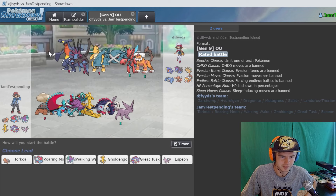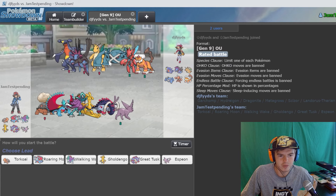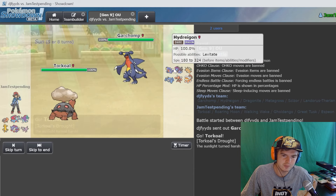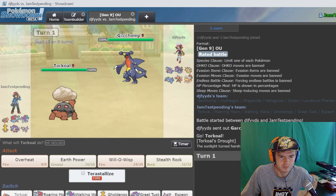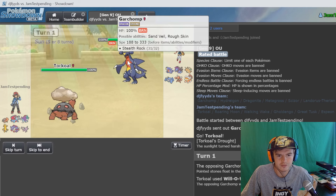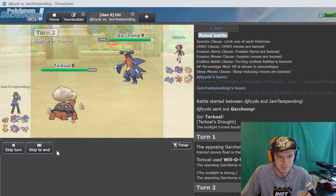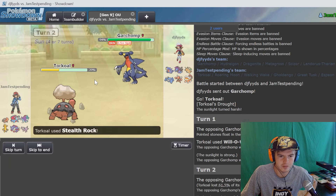I'm gonna lead Torkoal - they don't really have something that wants to stay in on this guy. I don't see Espeon doing much in this battle mainly because Hydrapple and Scizor are there to cause us some problems. We could probably go for a will-o-wisp right here. Yep, he's setting up his rocks. We're gonna get a burn off, making this Pokemon utterly useless. We get off our own rocks.